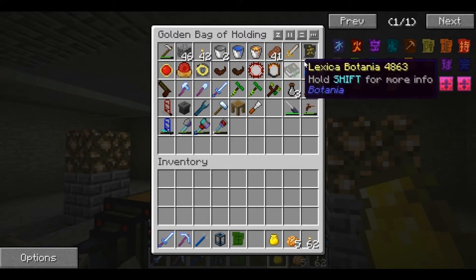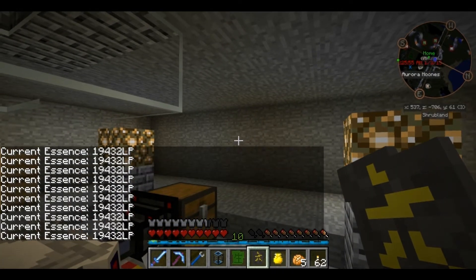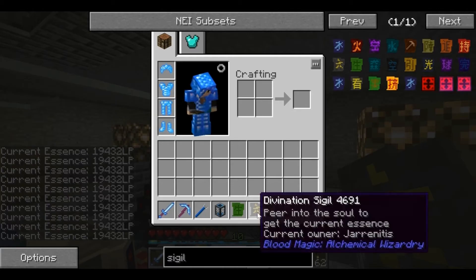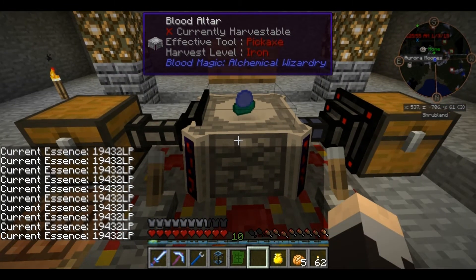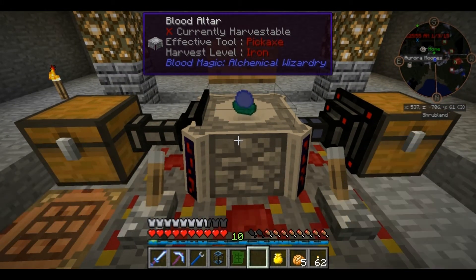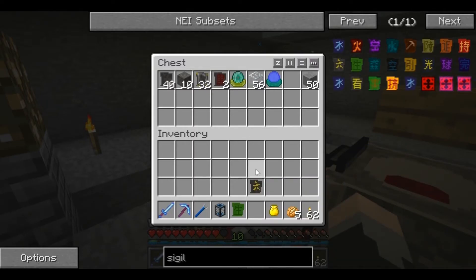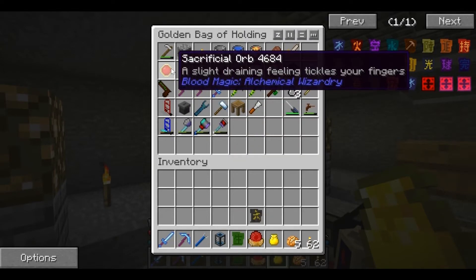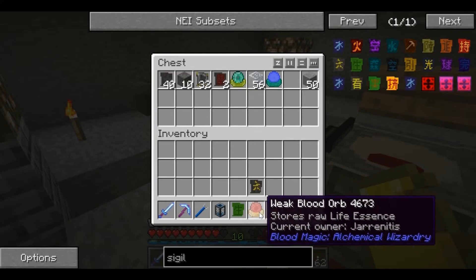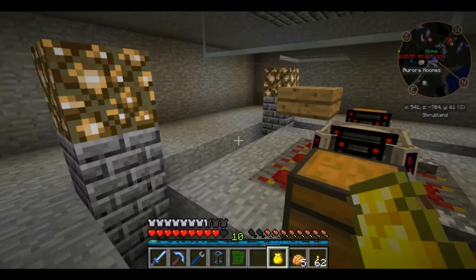Let's grab my divination sigil and see how much we have. We have 19,432 - that should be more than enough for the demonstrating. I'll go ahead and store that back. Where's my normal blood orb? There it is. And the sacrificial - oh, they switched to the orb instead of the dagger. Interesting. Another little change.